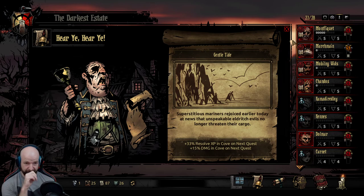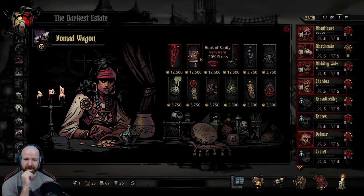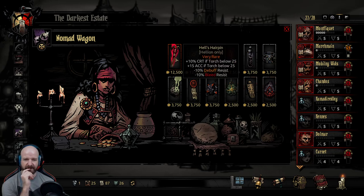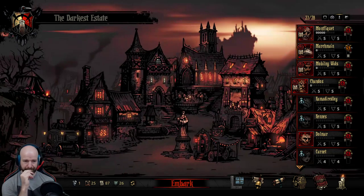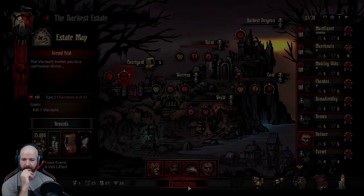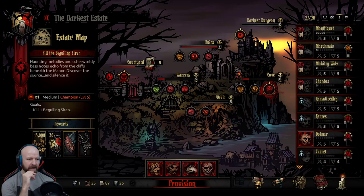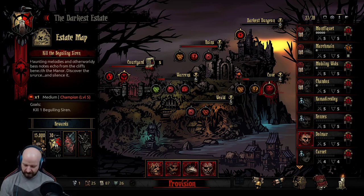I wanted to go take down the Viscount but we first need to pop into the Cove to take down... what's this chick's name again? Book of Sanity, Rat Carcass - none of these are that good. Crit and accuracy in darkness. I've already got one. I think the squad is actually ready to go. We're doing the Beguiling Siren - let me just update the stream title real quick. Kill the Beguiling Siren.